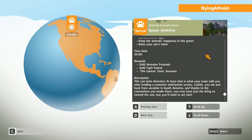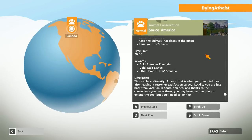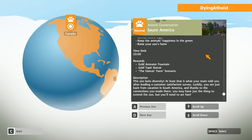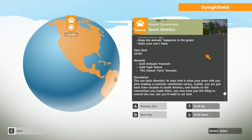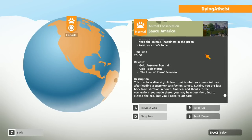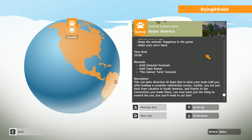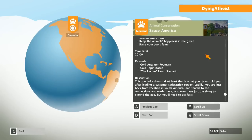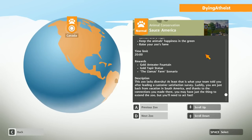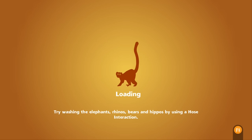We've got 20 minutes to do it in. 'This zoo lacks diversity!' — at least that's what your team told you after leading a customer satisfaction survey. Luckily you're just back from vacation in South America and thanks to the connections you made there, you may have just the thing to extend the zoo. But you'll need to act fast! Truth story — I did try this a minute ago and kind of failed spectacularly. I hit the time limit, but I've learned the error of my ways and this time we're going to smash it. Let's start the scenario.